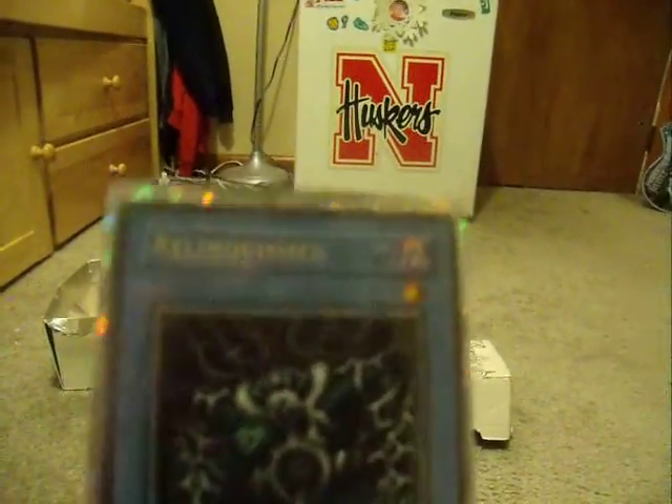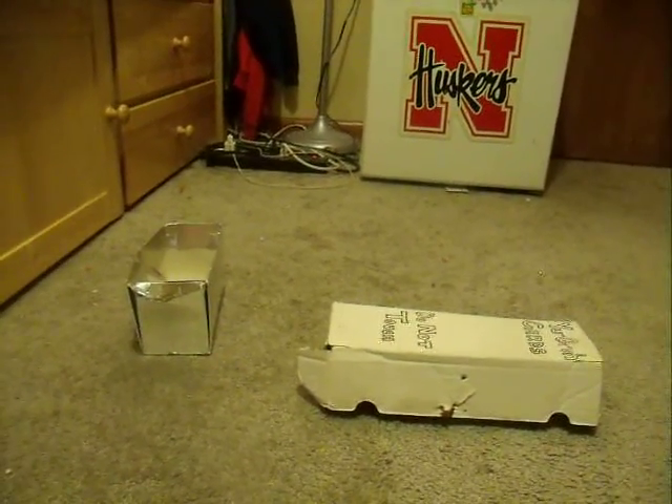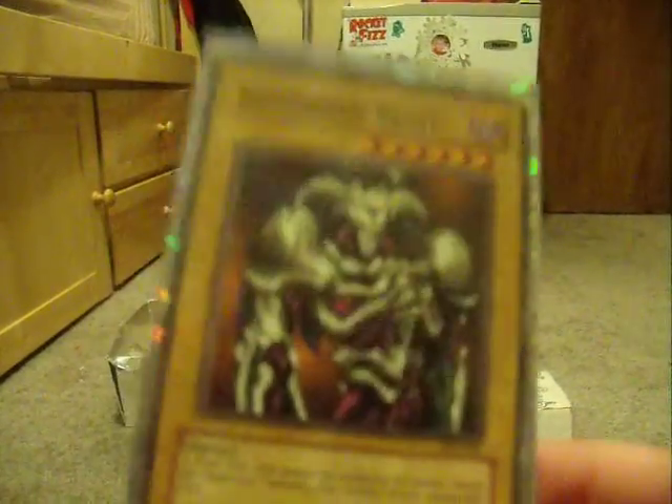Then we got Relinquished, which is summoned by the Black Illusion Ritual. It has a lot of text on it. It has zero attack and zero defense, but once you read it, it will tell you. This used to be, when I was little, my favorite Yu-Gi-Oh card — Summon Skull. Now it's Dark Magician. It's not that good of a card, it's all it's got is 2,500 attack and 1,200 defense, and that's not that much if you actually think about it.